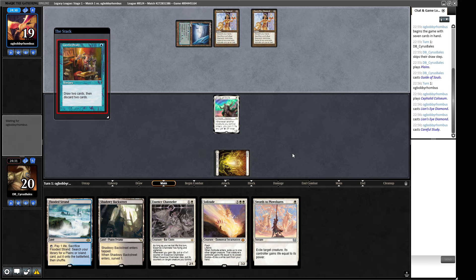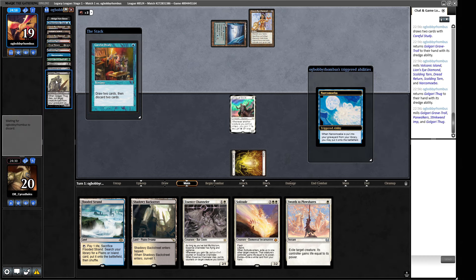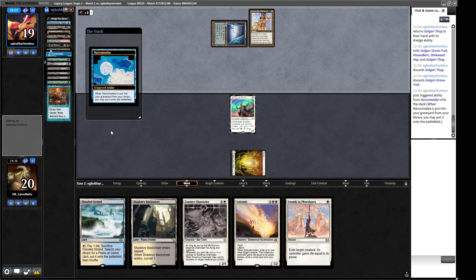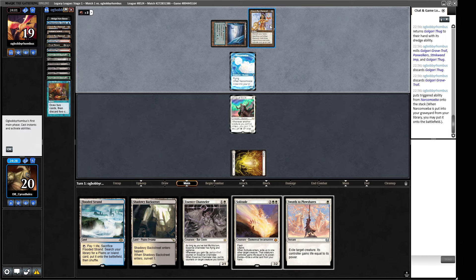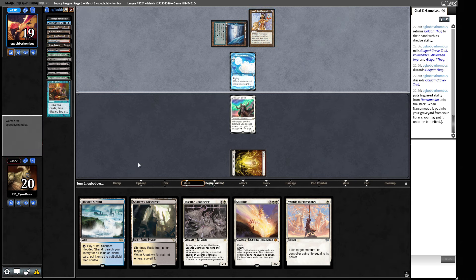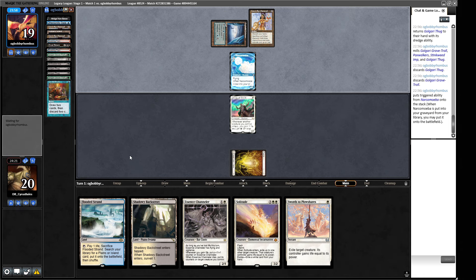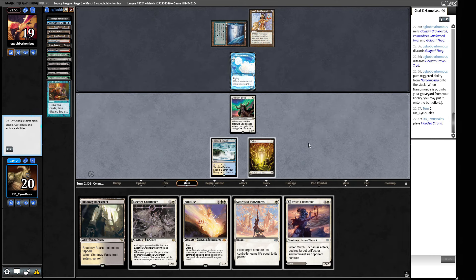A Careful Study - they crack into some Lion's Eye Diamonds. How deep do we go? Do they have a Cabal Therapy? Not yet. A Narcomoeba - they don't have anything to do with the rest of this mana, which is curious. They can crack - they should be cracking this for blue to flash back this Otherworldly Gaze, and that is the correct play. Using that red mana floating - maybe you hit a Faithless Looting. Okay, so we don't actually need to do our Solitude stuff just yet.